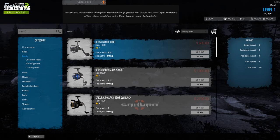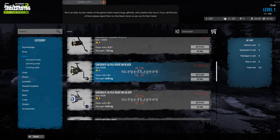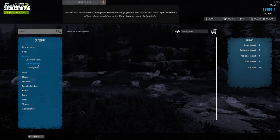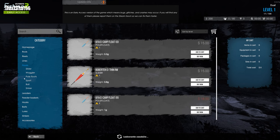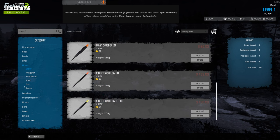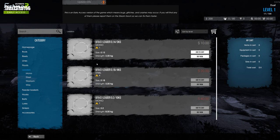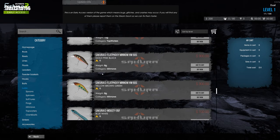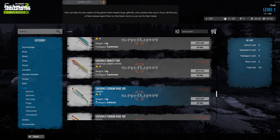Wow, look at these reelers — universal reel, spinning, casting. A lot of stuff here, pretty expensive. There's also a leader section — leader basket — three hundred dollars, seven hundred dollars for a leader? That's a lot.